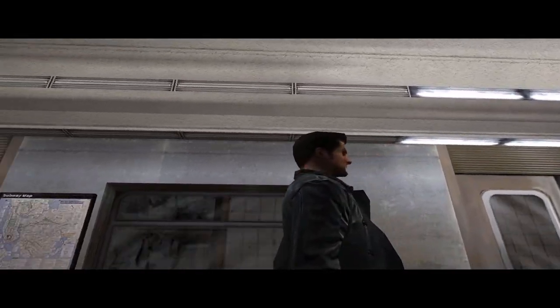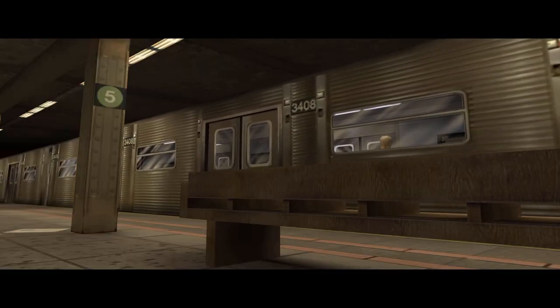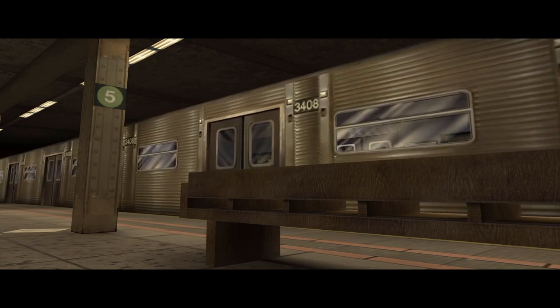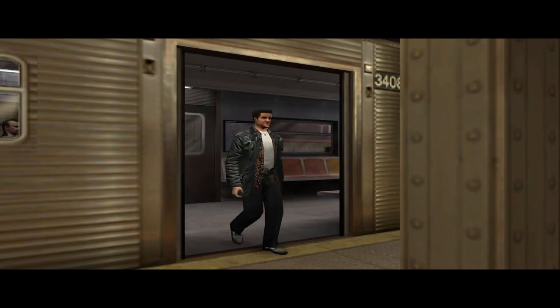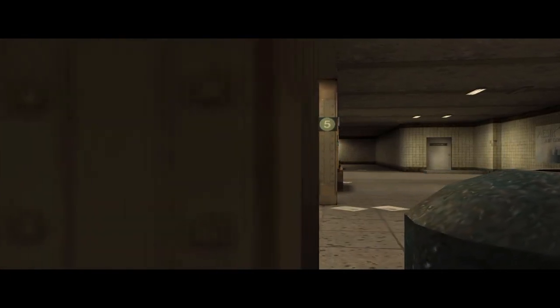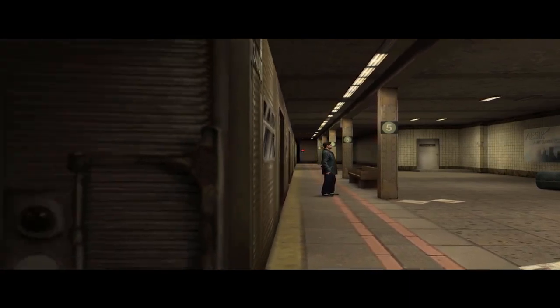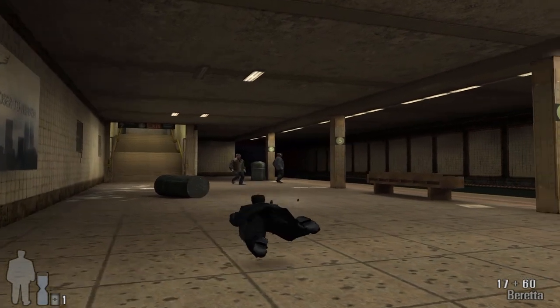Bullet time is one of those special effects where the clue's most certainly in the name. So memorably introduced to the world by the Wachowski sisters in their action tour de force The Matrix, the effect allowed the pair to not only mimic the effect of time slowing as bullets fizzed through the air, but to also simulate the effect of the camera moving itself during that same period. It stunned everyone who saw it, and it's an effect that's synonymous with the series to this very day.